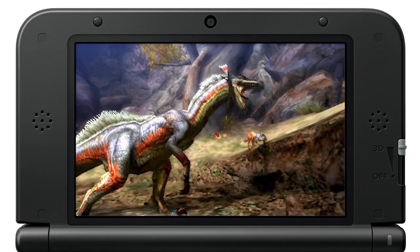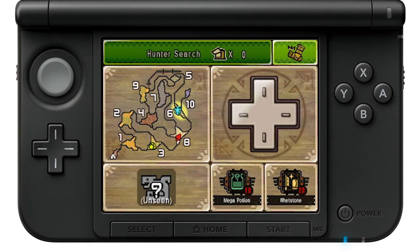In the demo, you'll always find the Great Jaggy resting in Area 6. You know it's resting because the icon is blue, a handy bonus provided by your support-type palico.